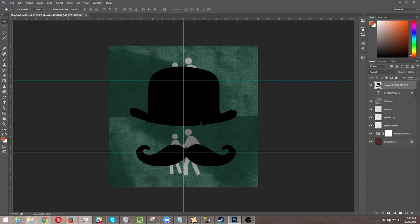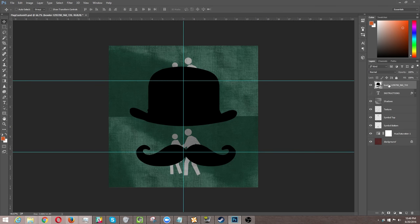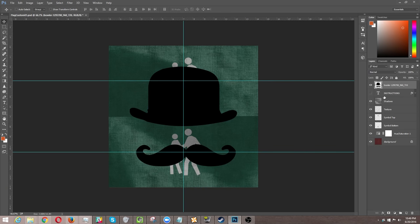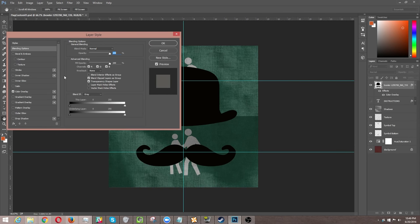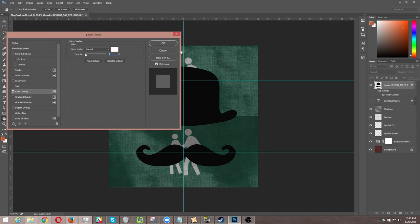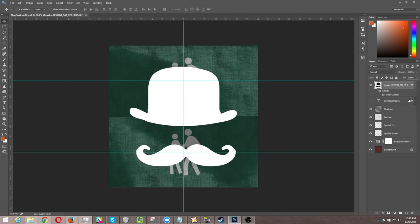I'll show you how to do it. It doesn't look really good black against this dark green color, so let's go ahead and rasterize the layer. Right-click on the layer, go to Rasterize Layer. Now let's go to Blending Options, then Color Overlay, and let's choose white. Make sure your opacity is set to 100%. There we go — I've got my nice icon.